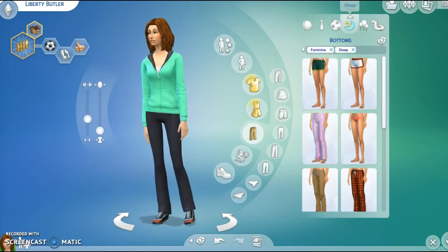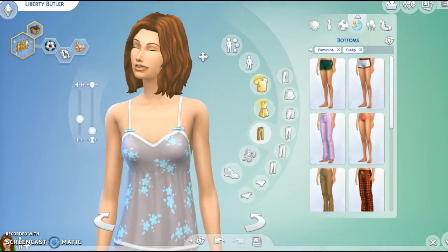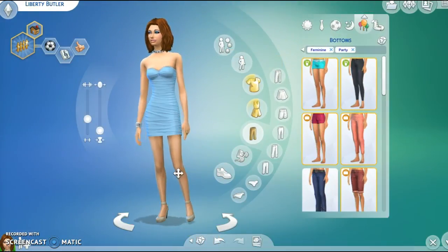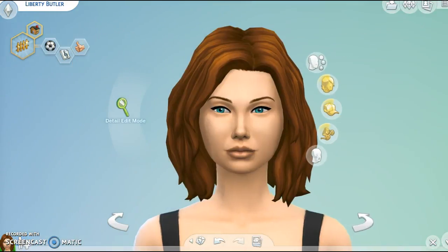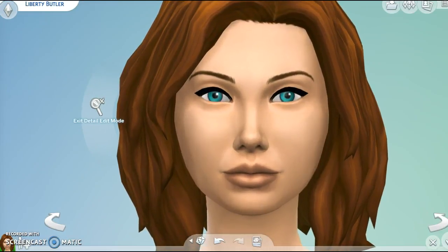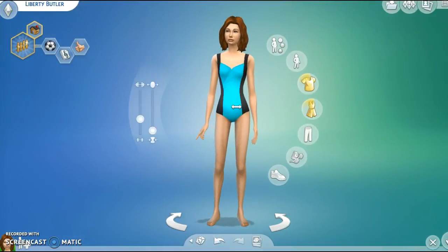Here is her sleepwear — got the nice shoes on down there, no makeup right now. This is her party wear, and here is her swimwear. I want to show one thing about her face — see those blue eyes? Yeah. I think I'm ready to start the household.